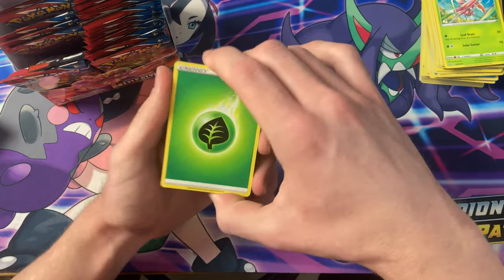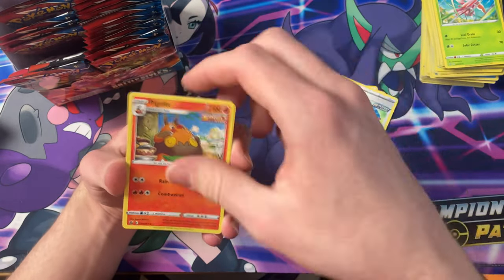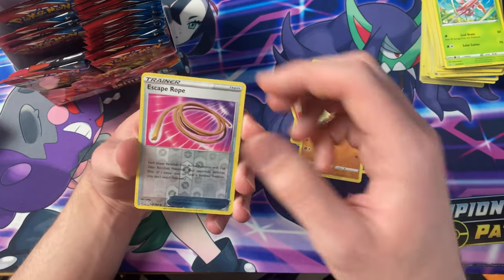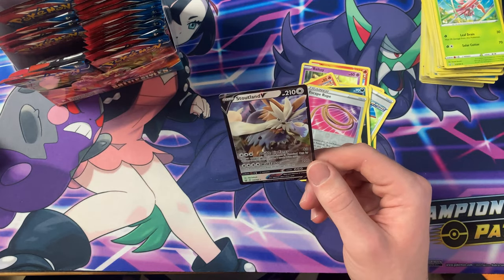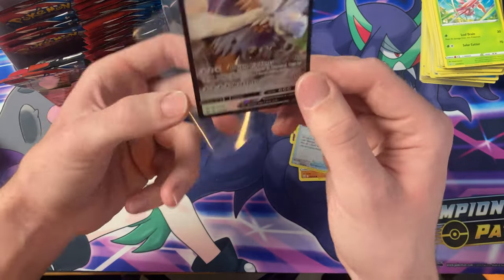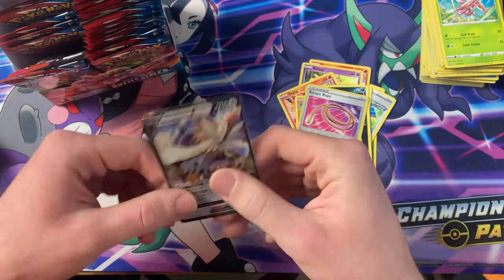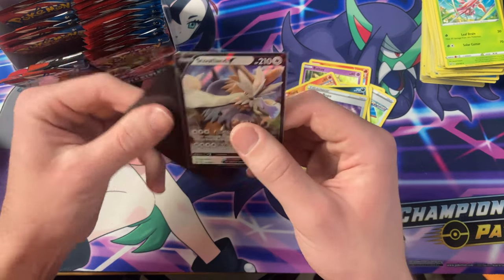That Unlisted Leaf, Dotler, Fan of Waves, Pignite, Ball Toy, Honedge, Tepig, Murkrow, Cubone, the Reverse Escape Rope — and we have a Stoutland V. I believe that one was Sun and Moon. I didn't play Sun and Moon but I think it's a pretty cool Pokemon. I do like dogs.